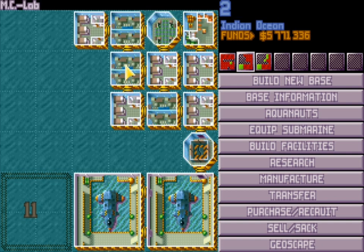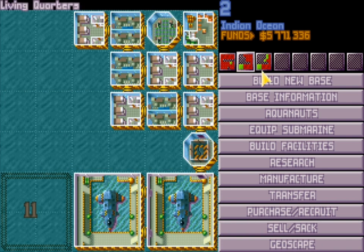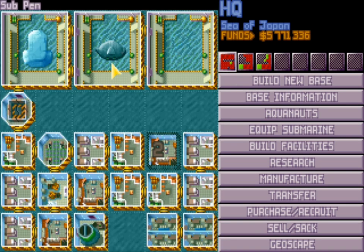Another type is an MC base, which specializes in psi/mind control screening. You hire lots of aquanauts — say 30 to 50 every month — and their sole purpose is to pick out the highly specialized MC candidates. It's an investment because it takes months to build the MC labs, test them, and then sack the poor performers. I'd say 70-plus MC strength is worth keeping. Once you've got the good ones, send them back to your main HQ, train them up, and get them ranked.